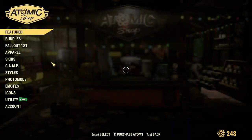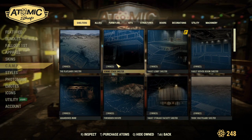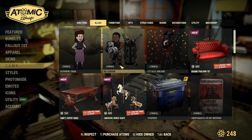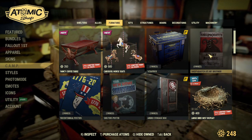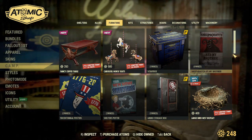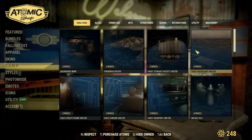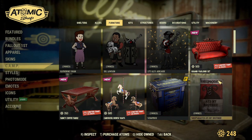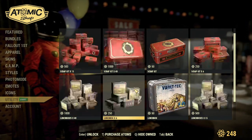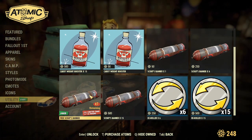Let's go to the Atomic Shop. Starting with our free items — there's a camp item too. There's the carousel. I already own it on my Xbox account so I already own it here. If you don't already own the Sheep Squash Poster you'll get it this week for free, and then we get a free Scout Scanner.